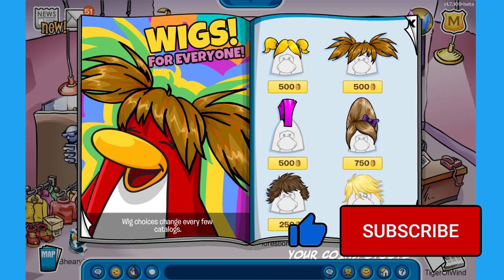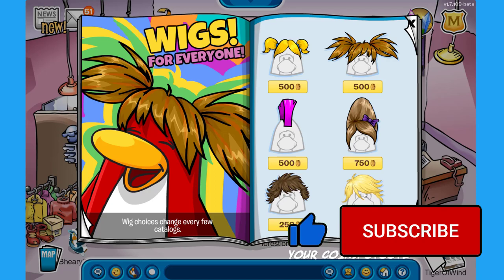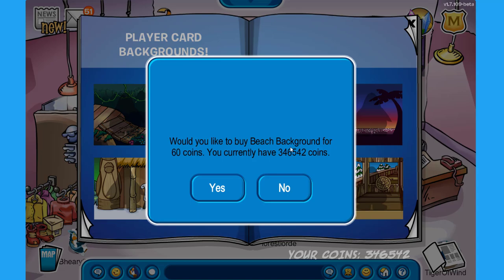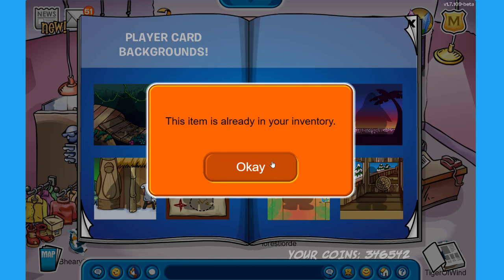Let's move over to the next page. Over here we have new backgrounds — you can buy the adventure background, the beach, the sunset, the treasure map, the tropical bird, and finally this other one which seems like a boat.